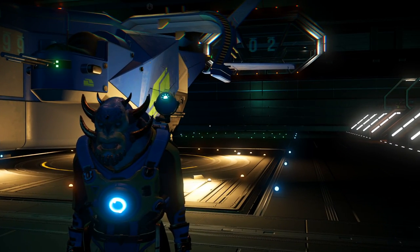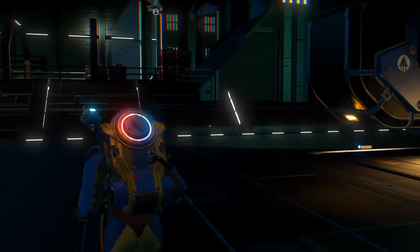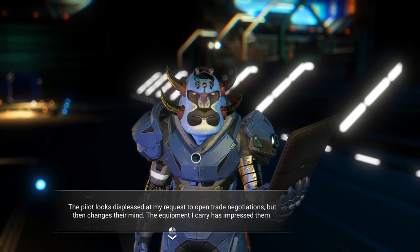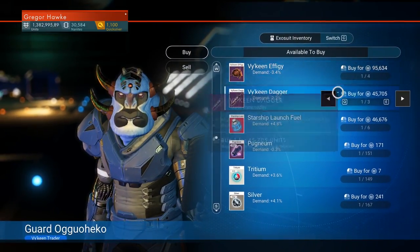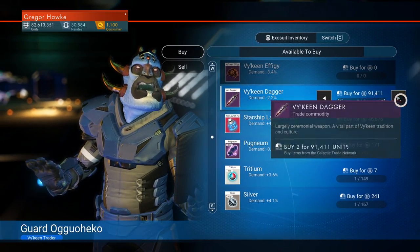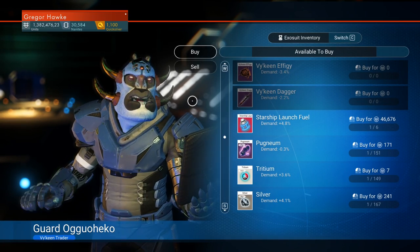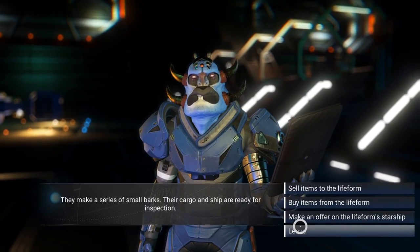If you ever wanted to max out your faction standing with a specific race, or you find yourself in need of a specific race item, the very best places to go are either any freighter in that system — say you need a Viking dagger — or head down to a trading post. Every single one of these NPCs that land here will have them. You can buy a whole bunch, go over to the space station, trade them to the NPCs after you talk to them, and you'll get a bunch of faction standing. Or you might even need one of the daggers or an effigy to access the portal system on this planet. Super easy to pick them up on any freighter or down on any trading post.